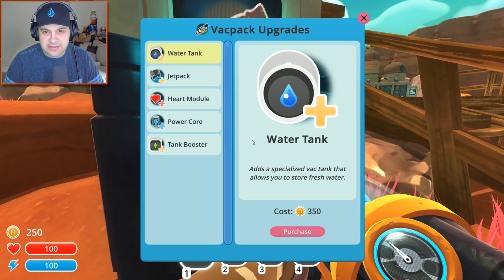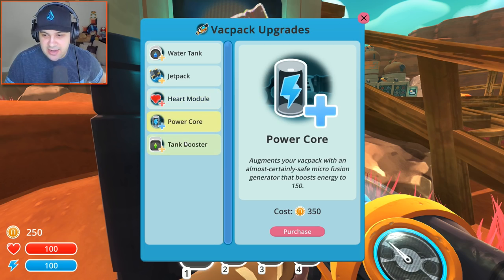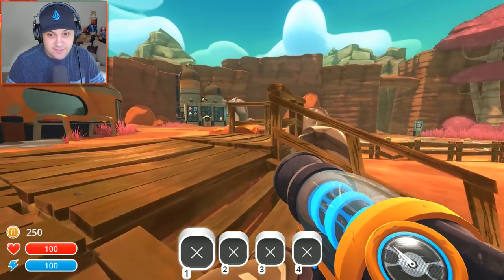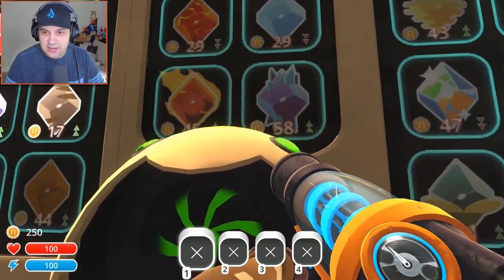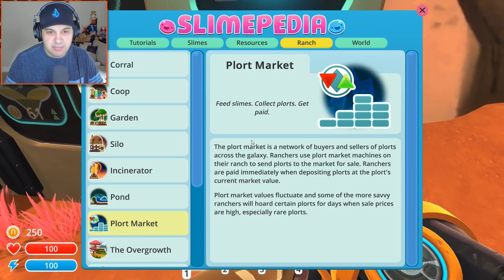This is VAC pack upgrades. It looks like we got money down here — we got 250, but we don't have enough to actually buy anything here. We'll keep that in mind, because that's probably very, very important. What is this thing over here? This looks like some kind of repository of some sort. If I press the button...